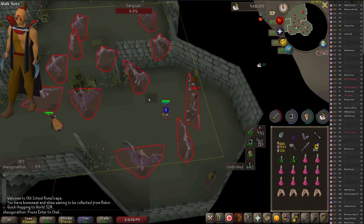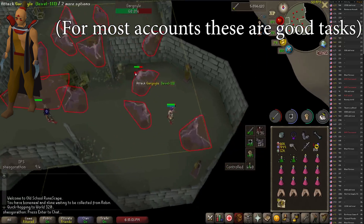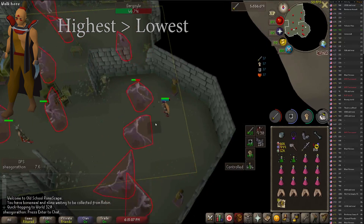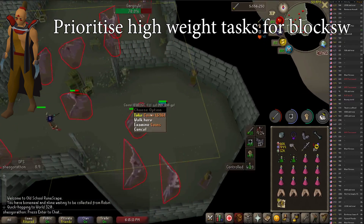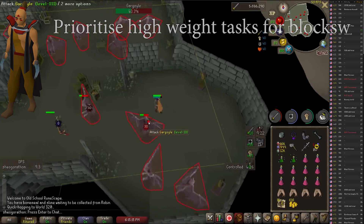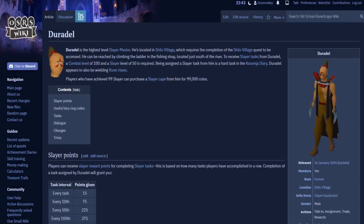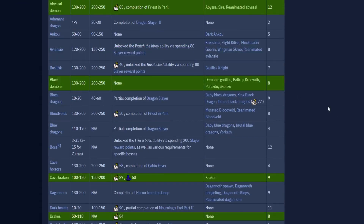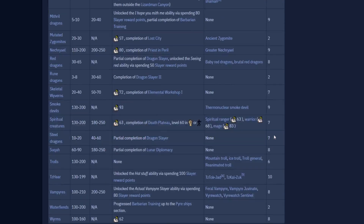There are a lot of tasks I don't do that you should do at certain points in your account — like gargoyles and kurasks, for example. This video will go in order for every Duradel task ordered by weight from highest to lowest. The higher the weight, the more likely you are to get a task. For each task I will display the weight. Always prioritize blocking the highest weight task you don't do, and skip the tasks you can't fit on your list. The easiest way to make a block list that works for you is go to the Slayer Master's wiki page, order the tasks by weight from top to bottom, and just go through and click on any monsters you wouldn't want to kill. Then block the top 6 monsters you wouldn't do, and skip the rest.